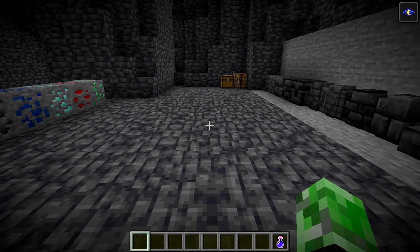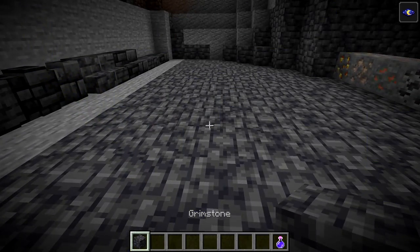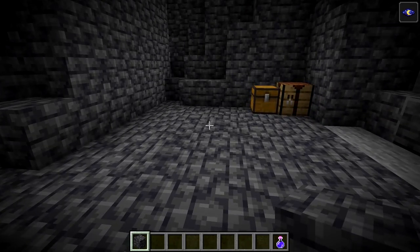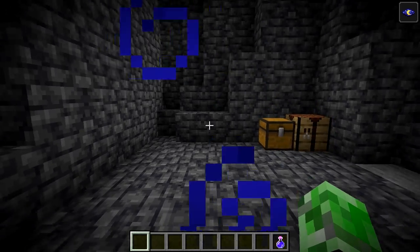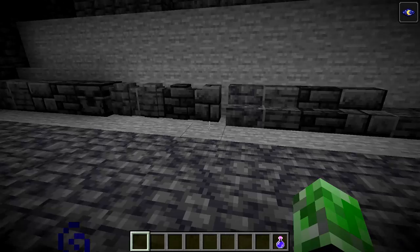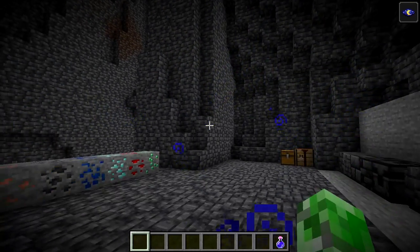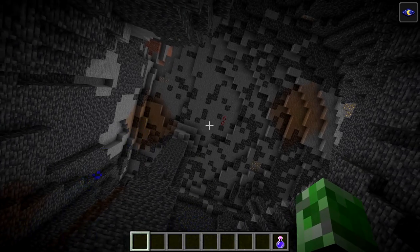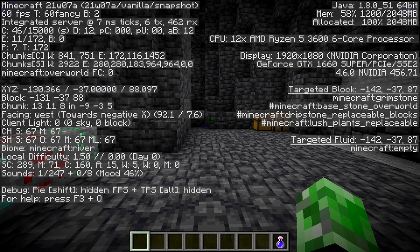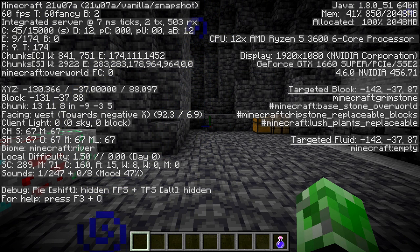If you guys want to know what this block is, it's called Grimstone. It's a new block in snapshot 1.17 that spawns around Y0, and it's really pretty cool. I put stone here so you guys can see the new blocks they've made with Grimstone. There's also stone right there, which is probably above Y0. If I push F3 right here, we are exactly at negative 37.